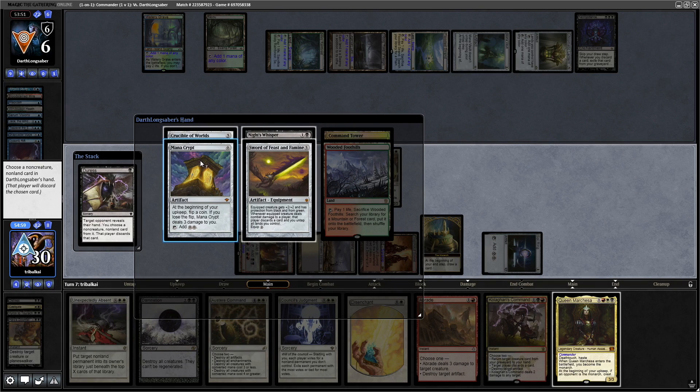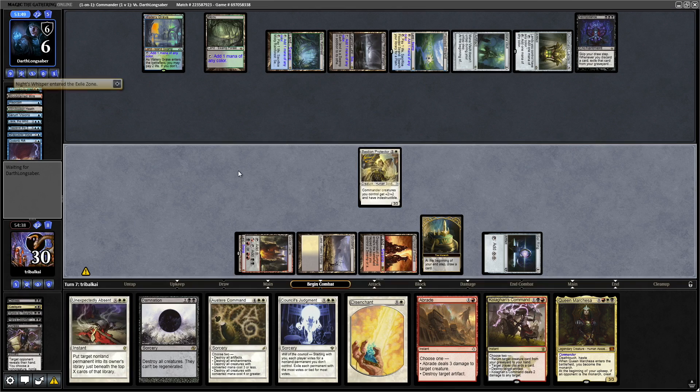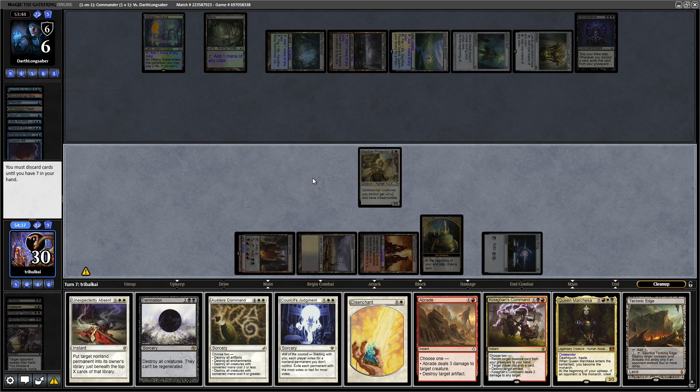Duress should hit because this is a low-curve deck. They have a Sword of Feast and Famine, Knight's Whisper, Crucible of Worlds, and a Mana Crypt. They probably want the Sword of Feast and Famine, but I think they actually want the Knight's Whisper to try and get into a wheel — they want to go for their commander into a wheel. The fewer cards they draw the better, so I'm going for Knight's Whisper.